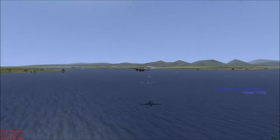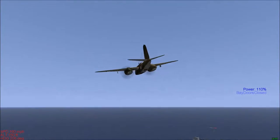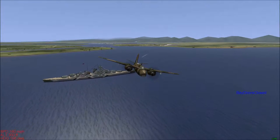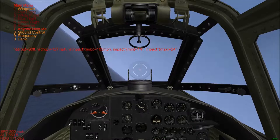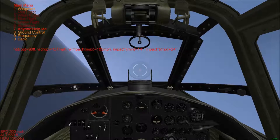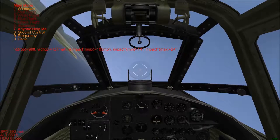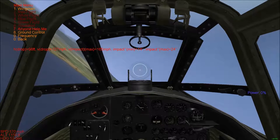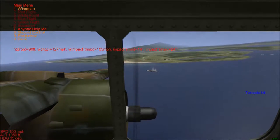The torpedo has broken into the water and has not broken on entry this time — wahey! I need to get out of the way of the Bismarck fast because it's going to start hammering me with AA soon. If I open the comms menu, as we can see, there's a line at the bottom that says: height drop — 98 feet, that's the maximum drop height. Velocity drop — 127 miles per hour. Velocity impact maximum — 165 miles per hour. There's the hit on the torpedo.